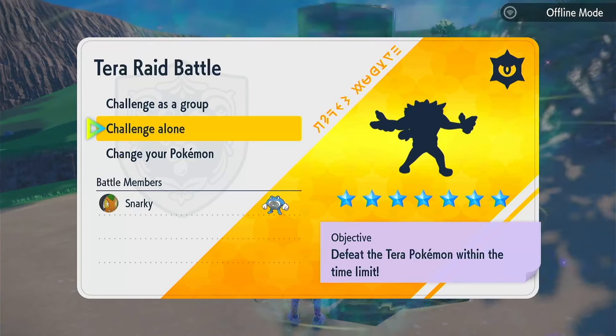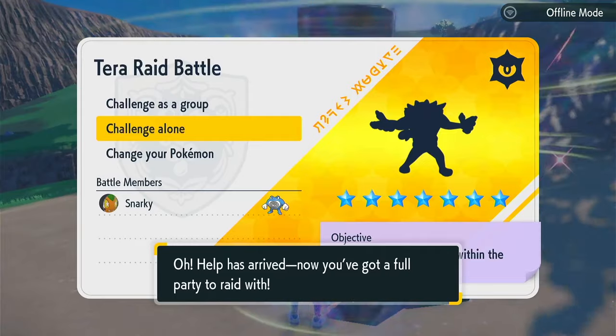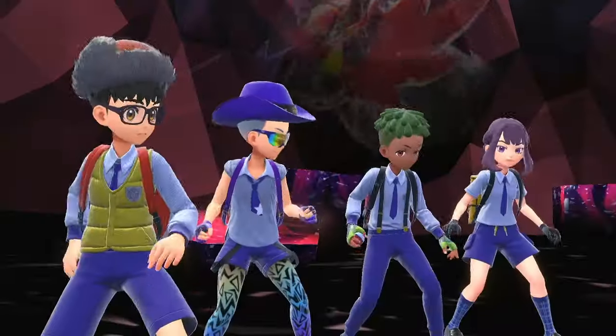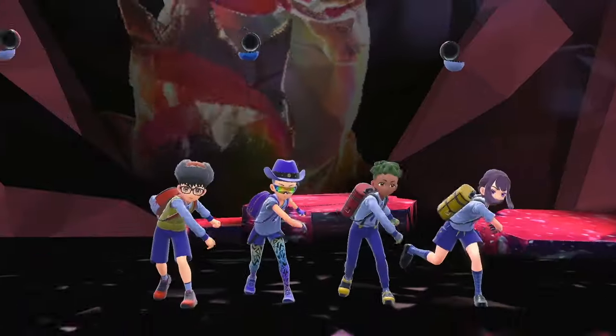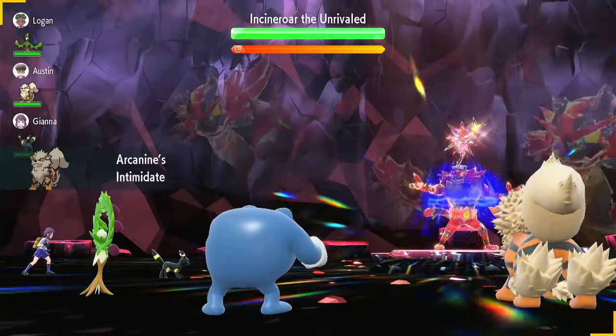Let's do this 7-star Dark Terra Incineroar raid with our Poliwrath build. As a reminder, Incineroar is going to start off on turn zero — before we can even move — by Snarling and Taunting, so there's a 25% chance you get taunted. If you get taunted, just run. In my studying and planning for this, Incineroar taunted me about half the time, and the other half it taunted my partner. So we'll see what happens this time.